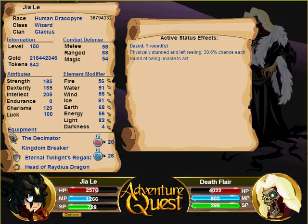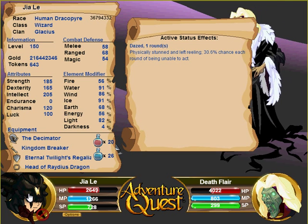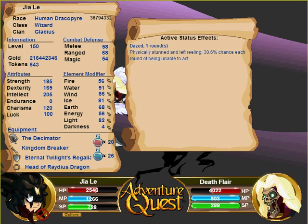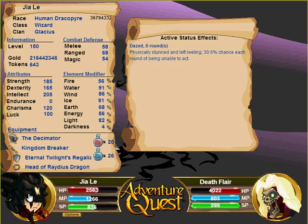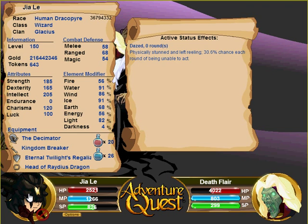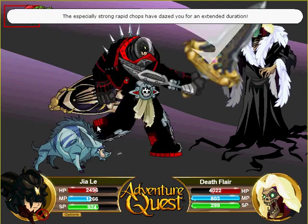Looking at this armor, it has decent combat defenses, and of course its primary resistance is darkness, with secondary resistance to energy and fire, and of course it is weak against water and ice.